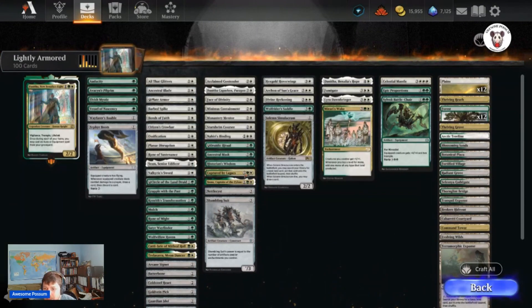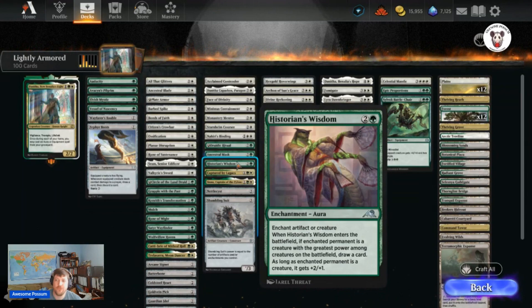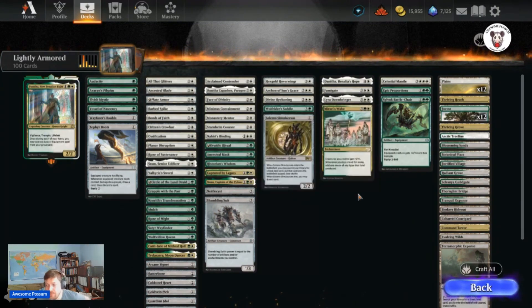One example is Historian's Wisdom — one green, two colorless — which in conjunction with Danetha is great. When Historian's Wisdom enters the battlefield, if the enchanted permanent is a creature with the greatest power among creatures you control, you get to draw a card. As long as the enchanted permanent is a creature, it gets plus two, plus one. You get card draw and card advantage. When going against decks like the red-green or red-black deck with lots of removal, being able to generate card advantage is going to be key.